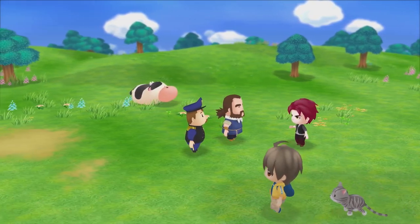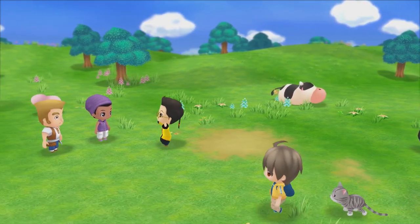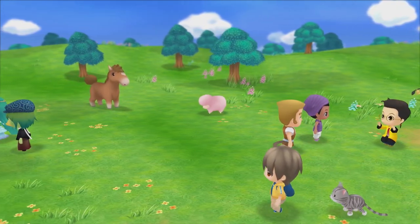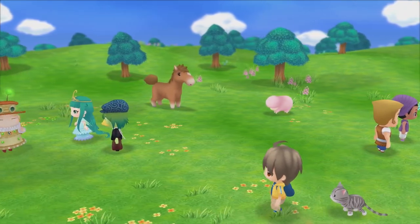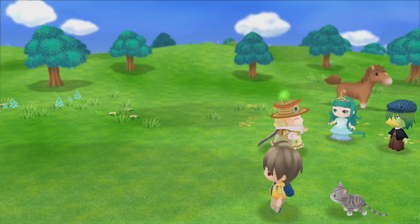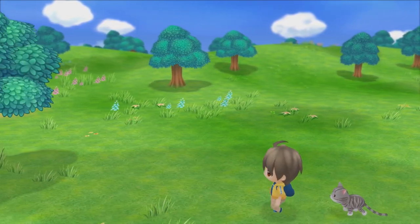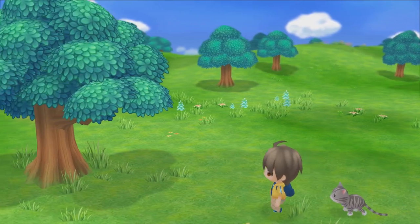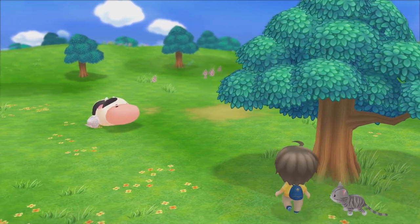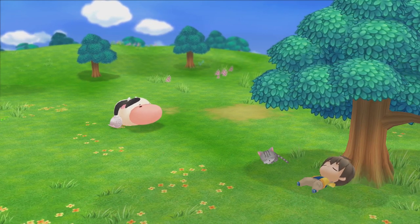Hello everybody, this is Milky, welcome back to another Harvest Moon video. Today Milky is going to share a special tips video about how to get Van's favorite item every single day. By using this trick and selling Van's favorite item to Wang, we should be able to make around 50,000 every single day.